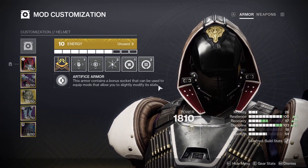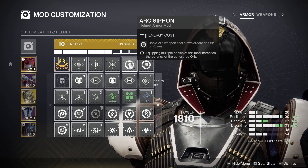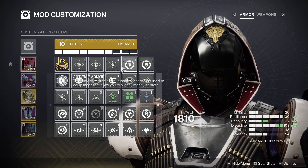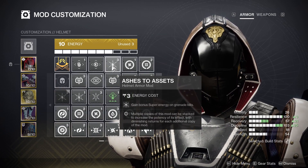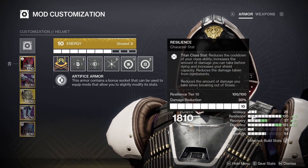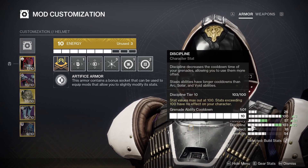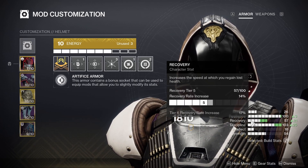Moving on to the armor mods: starting with our helmet, we have Arc Siphon and Kinetic Siphon so all our weapon final blows will generate Orbs of Power — this occurs every two final blows. We also have Ashes to Assets so grenade final blows generate super energy. For stat focusing we want Resilience for the 30% damage resist and 22-second class ability cooldown, Discipline for lower grenade cooldowns, and Recovery for better health regeneration.